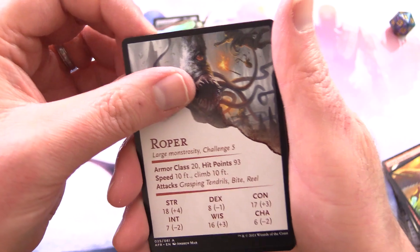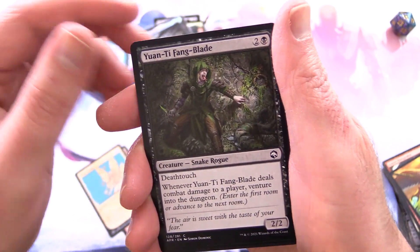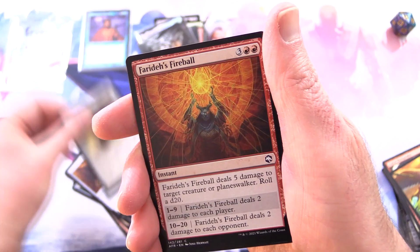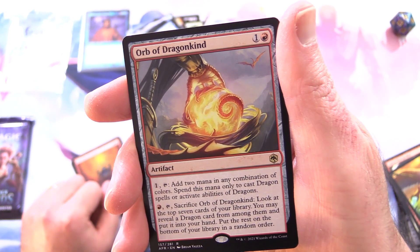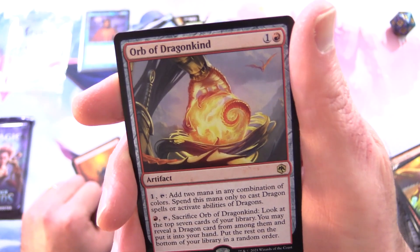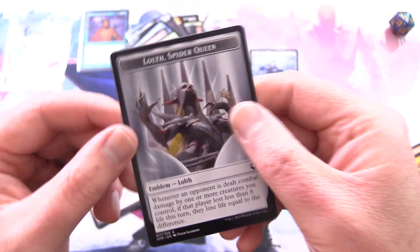We've got a Roper — large monstrosity, challenge 5, weird looking bloke, already captured somebody. We have a Mountain Dwarf Pixie Guard Showcase, Shortcut Seeker — human rogue — Hunt Fang Blade, Thieves' Tools, Fly, 50 Feet of Rope, Cloister Gargoyle, Faerie's Fireball, Wizard Class, and Orb of Dragonkind. Artifact for 2: pay 1, tap — add 2 mana in any combination of colors, spend this mana only to cast dragon spells or activate abilities of dragons. For a red, tap, sacrifice it: look at the top 7 cards of your library, reveal a dragon card, put it into your hand, put the rest on the bottom in random order. Foil Devoted Paladin. And Xanathar, Up to Mischief, with a Lolth, Spider Queen emblem.